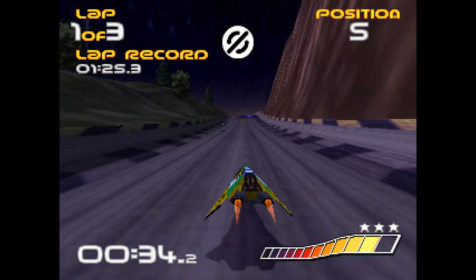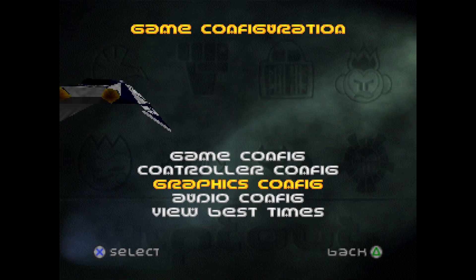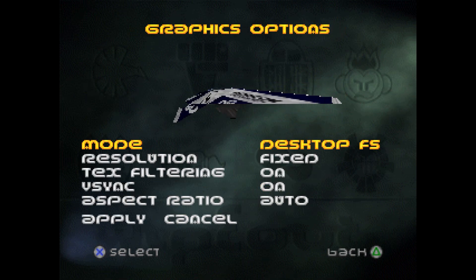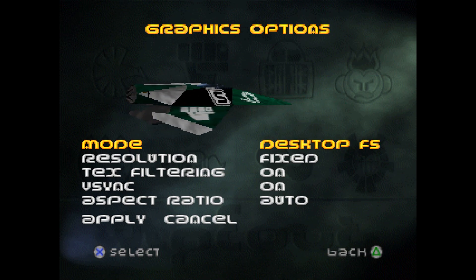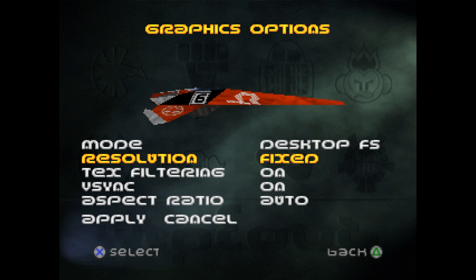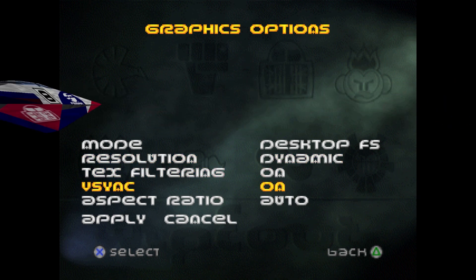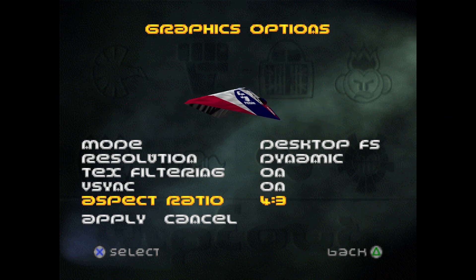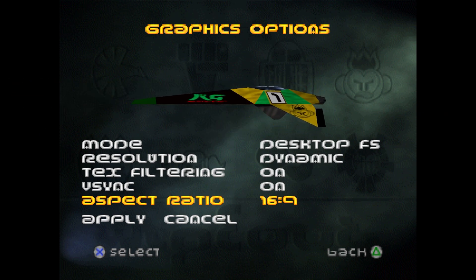To make it look more modern, go down to Options and check out the different configuration settings. The main one we're going to delve into is Graphics Config. Here you can change your mode - I recommend Desktop Full Screen, though you can also use Exclusive Full Screen or Windowed Mode. The resolution is important: it is by default set to Fixed, which is the original low resolution, but you can flip that to Dynamic. Text filtering can stay on, VSync can stay on if you choose, and you can tweak the aspect ratio - I'm going to run mine in 16:9. Make sure when you change all these to go down and hit Apply.